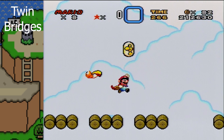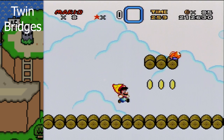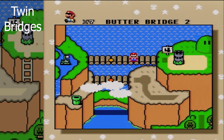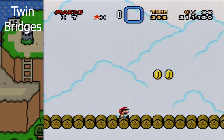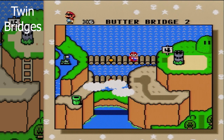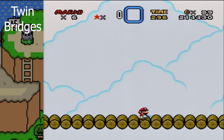Trying to cheese this mission — by cheese I mean just with the cape feather, just stay at the top the entire time. But if you go to the top of the screen, you won't be able to fly staying at the top the entire time unless you control how you're flying very well, because there's actually going to be these guys at the top.